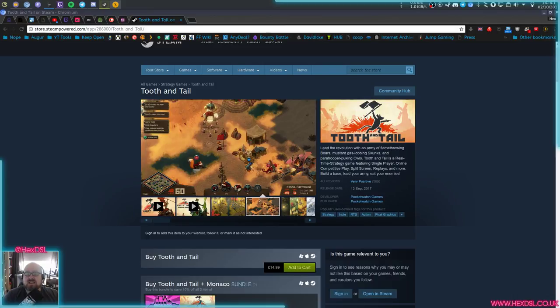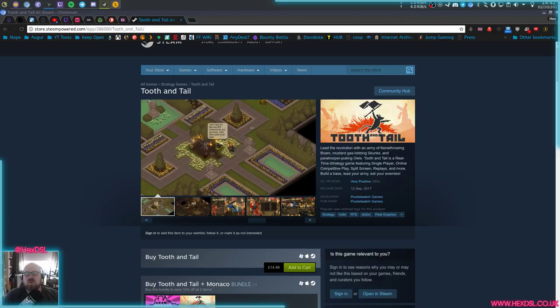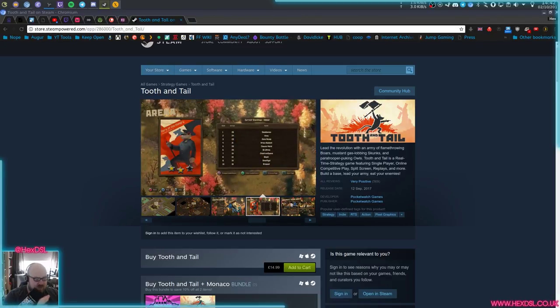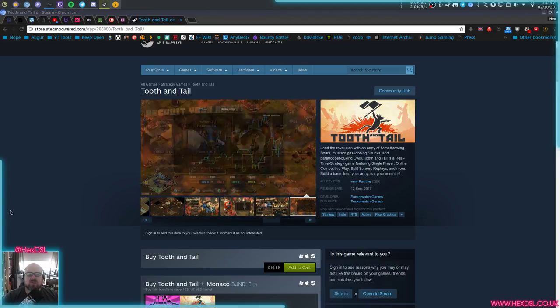Tooth and Tail is an RTS game with sort of streamlined controls, and it uses a command character. A command character works kind of like the dude in Brutal Legend does, where you have a physical dude — you go over there — so instead of selecting units and sending them all over the place, you just walk your command character around to do things. Your command character just runs around telling people what to do, which does sort of mean that your sphere of influence is sort of where your character is. So if something's happening way out in the distance, you have to run over there to deal with it, which is kind of an interesting way of doing it.